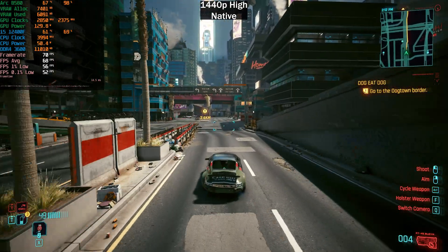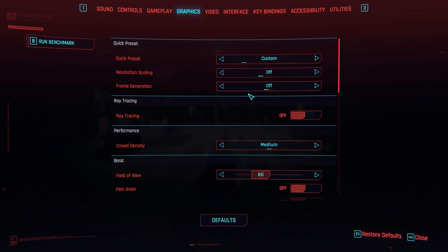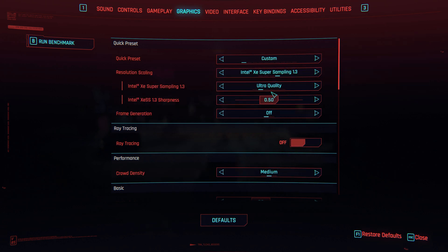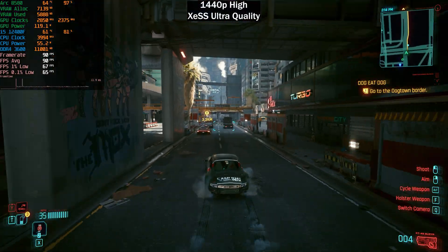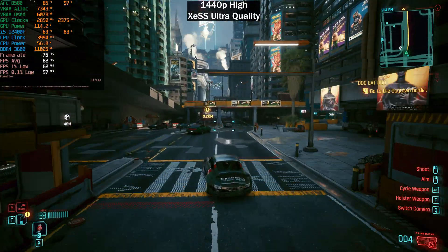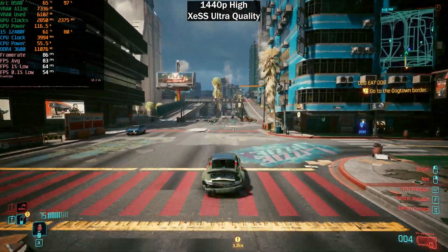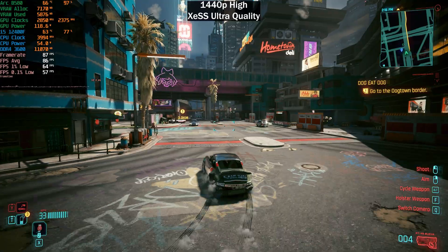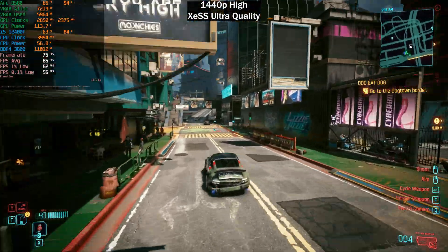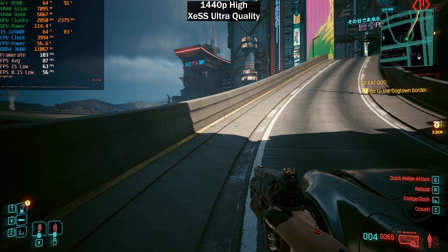1440p is actually a very good resolution to start using upscaling. We can start using XeSS — starting with ultra quality, which is the same ratio as DLSS and FSR quality. We will start becoming a little more CPU-bound again since we're rendering internally at lower than 1080p. We're getting between 80 and 90 frames per second. Driving is actually a little bit more intensive than running around in this game.